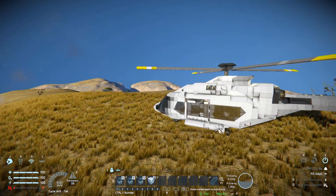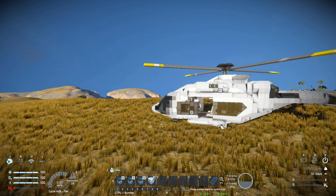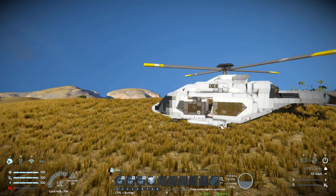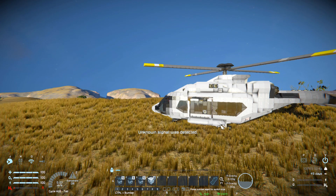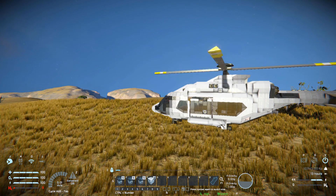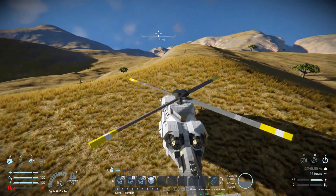Number two and number three are for opening up the sliding doors on the side, so we can let in our passengers without letting them get their hands dirty, then close it once everyone is sitting tightly. Number four is to power up the propellers and the thrusters. As you can see, we just lift off the ground because the thrusters have pulled us up and the propellers start spinning around.